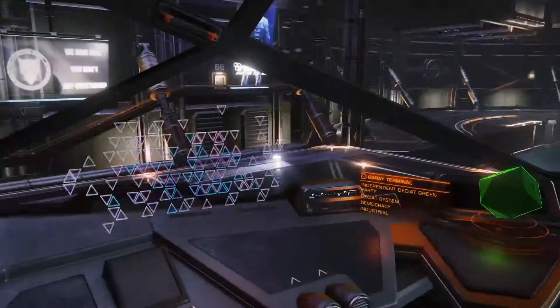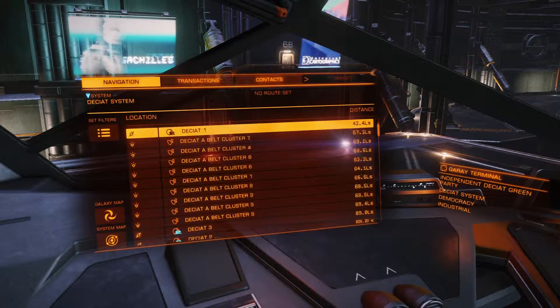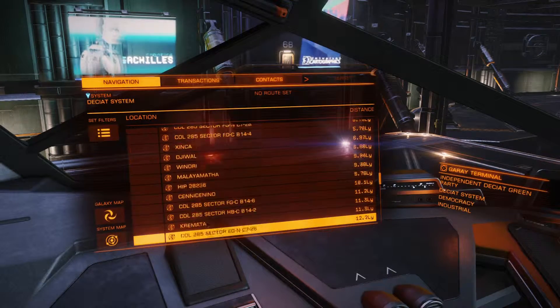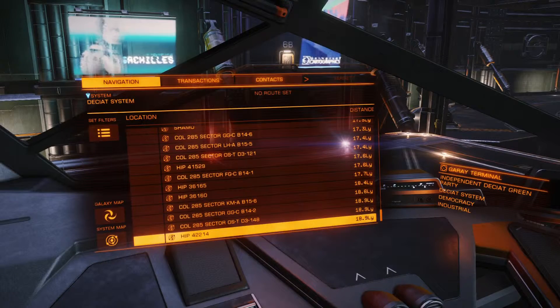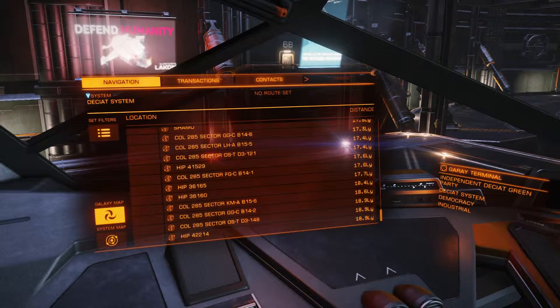Next, go to the map and look for planets that have a ring around them. I look specifically for a ring that's icy, since icy elements are what I'm after. I usually go to the galaxy map, then the system map.